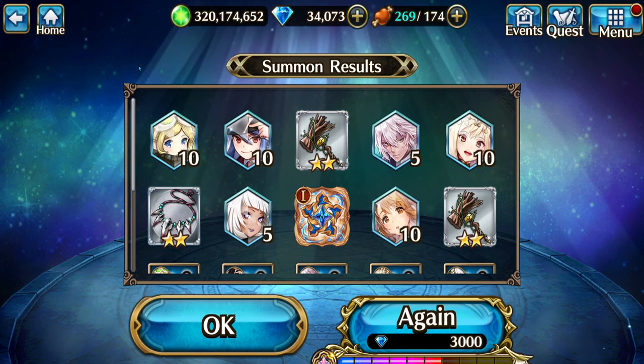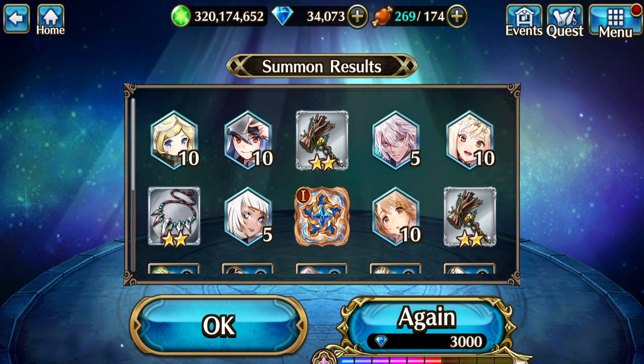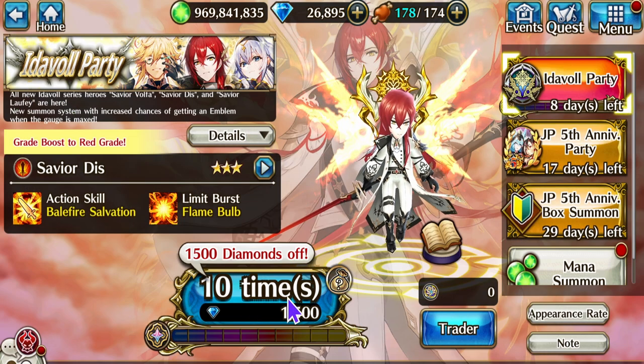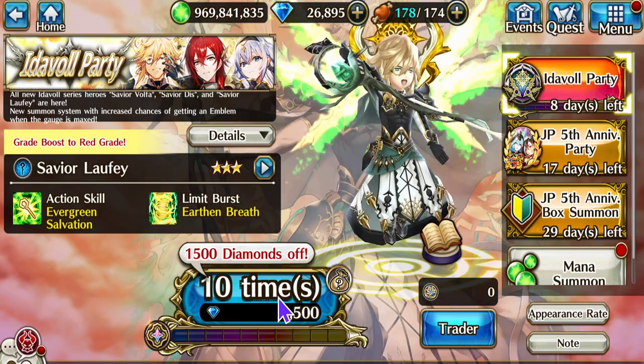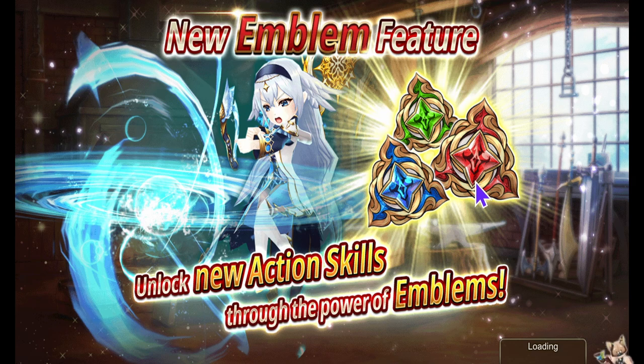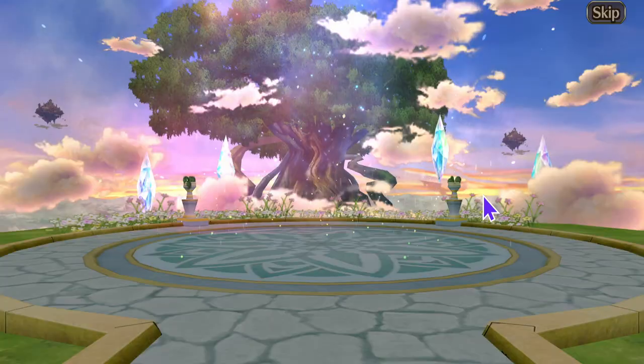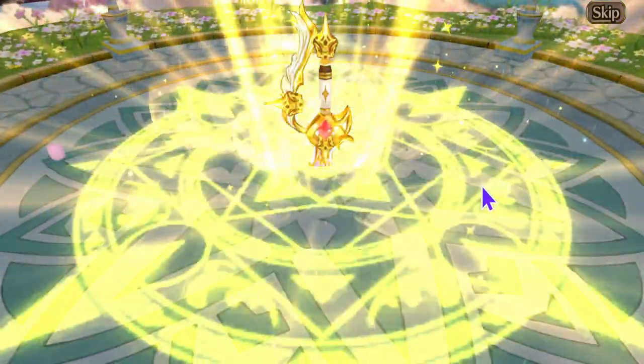If you get one emblem you don't get more on that pull. All right, now it's your turn. I'm going to go check out the trader while you pull. Okay, let's do this — I need dupe emblems. Feathers on my first one too — let's see. I got eighty tokens.